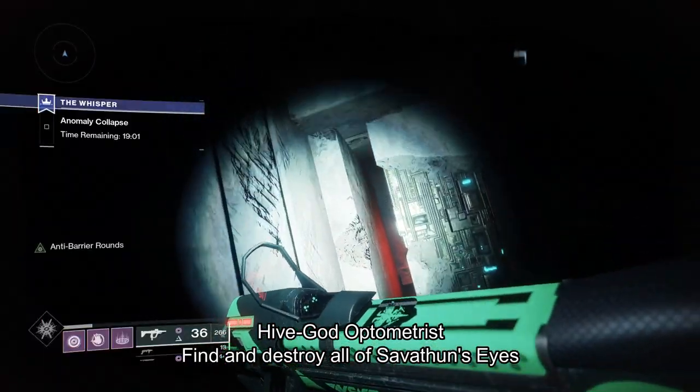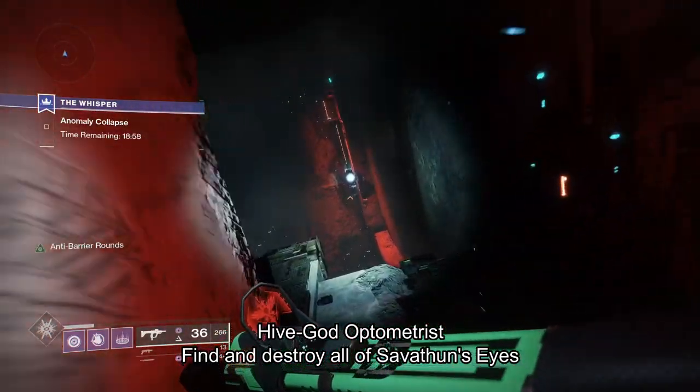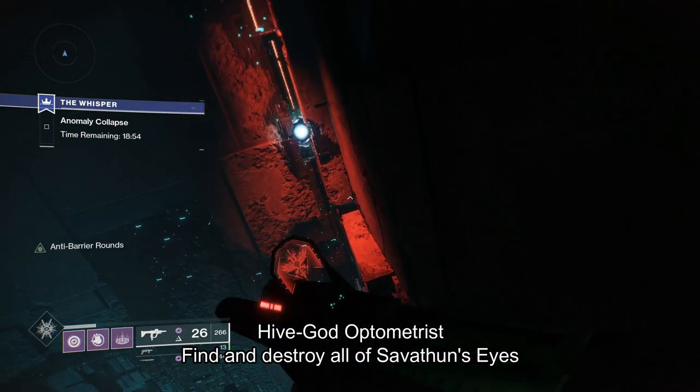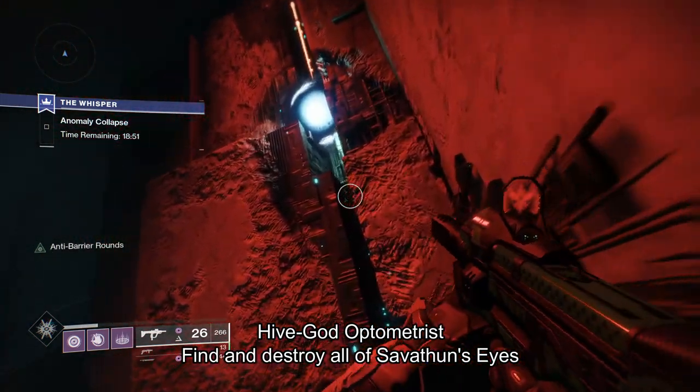And the fifth and final Secret Triumph is to find and destroy all 50 of Savathun's Eyes. You will need the Exotic Ruinous Effigy, which is obtainable from the Exotic Quest Missive, which hasn't been released yet.